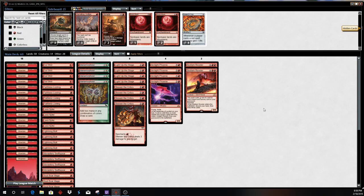Pretty easy 2-0. 4-0 so far. This has been match number 2 of episode 3 with Arclight Phoenix, the mono-red variety.